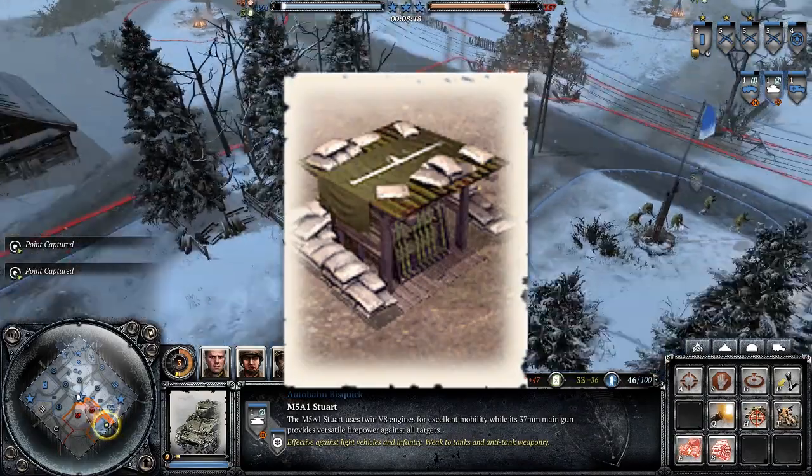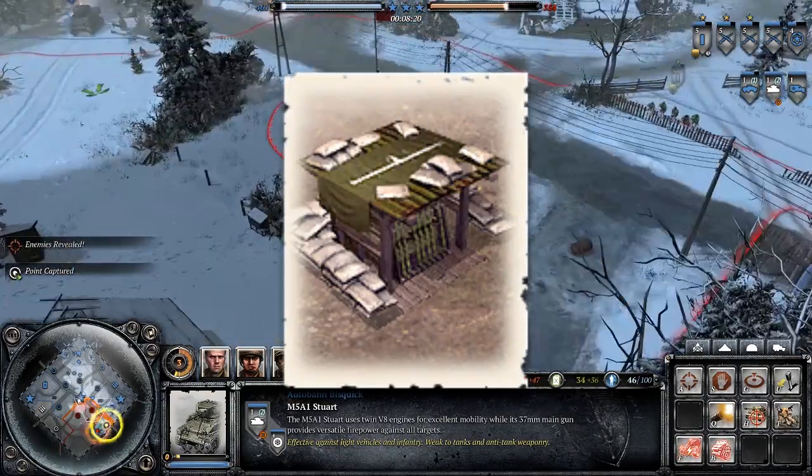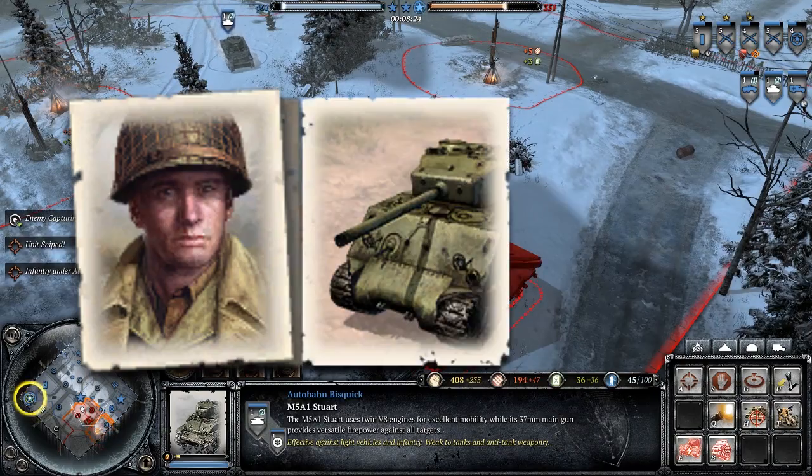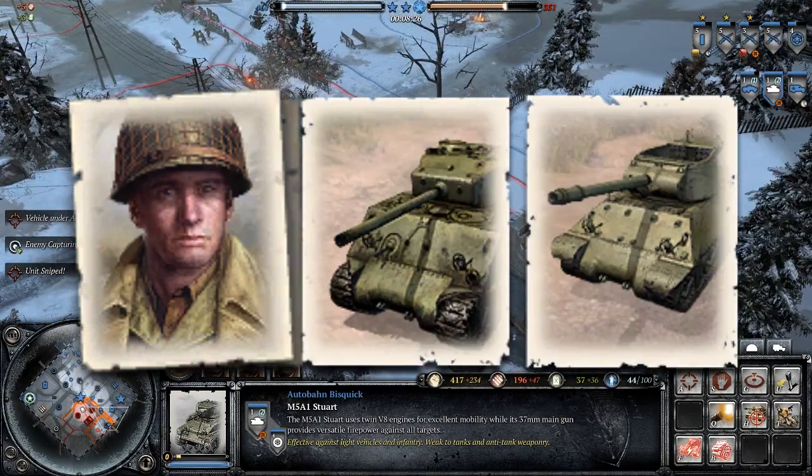After that, pick up your weapon racks, pick up your MG, and pick up whatever else you need — as you round out into the major, into the Sherman, into the Jackson — the same as the other build.